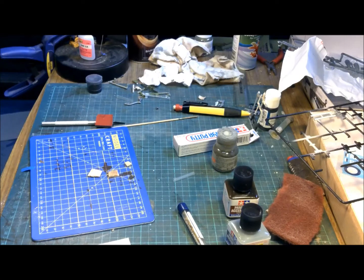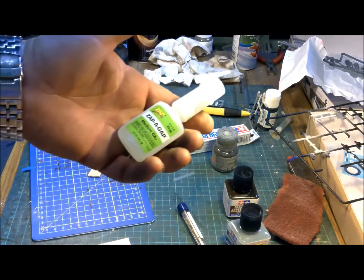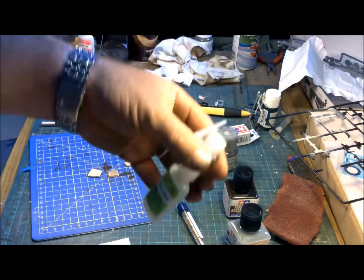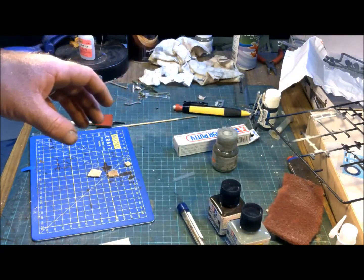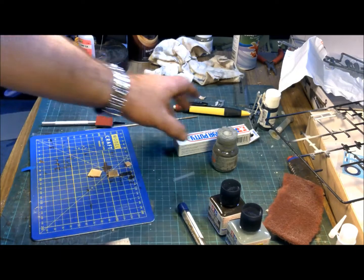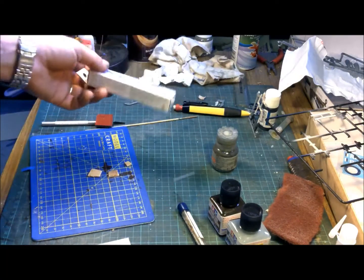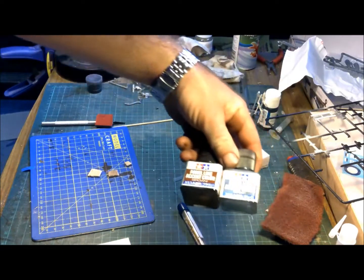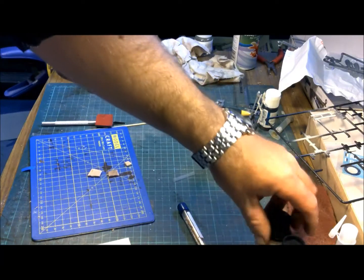Hey guys. I was gonna clean up a bit but stuff it. First off, went to town and got myself some medium CA glue because the thin stuff was just a tad too thin. And of course while I was in town I finally bit the bullet and got some Tamiya putty, and walked out with glue and some panel line accent.